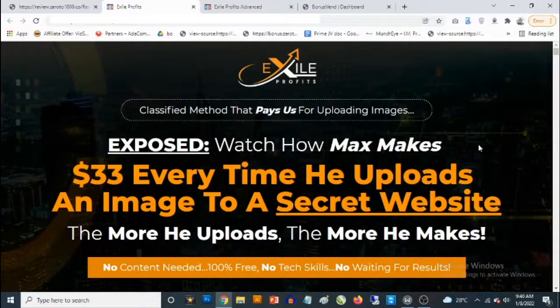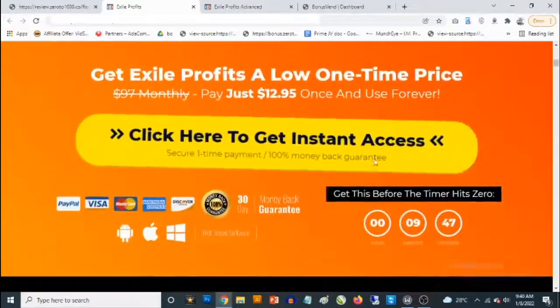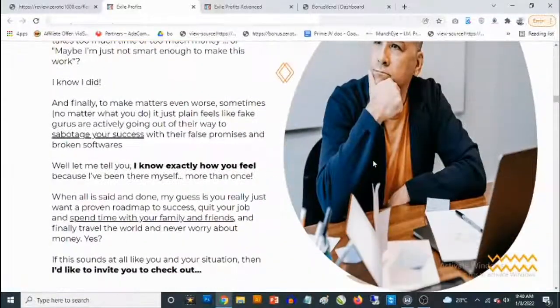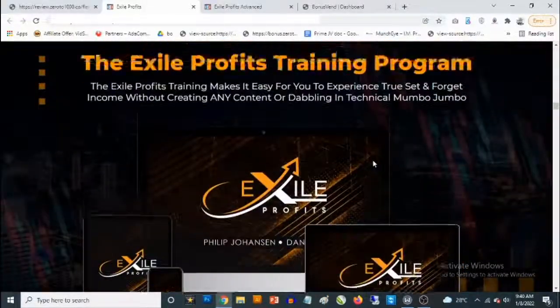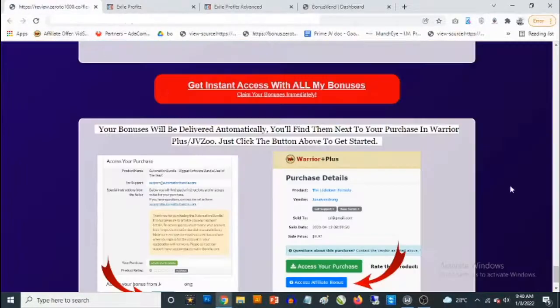On the sales page it says: 'Classified method that pays us for uploading images exposed — watch how Max makes $33 every time he uploads an image to a secret website. The more he uploads, the more he makes. No content needed, 100% free, no tech skills, no waiting for results.' Feel free to check out the sales page for more information. You'll also find a ton of proof of results once this goes live on the 8th of January by 10 a.m. Eastern time.